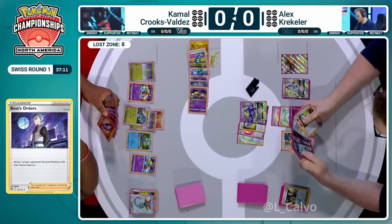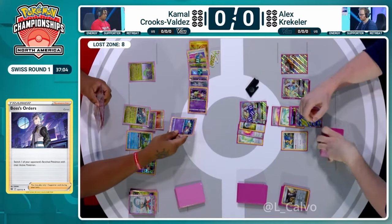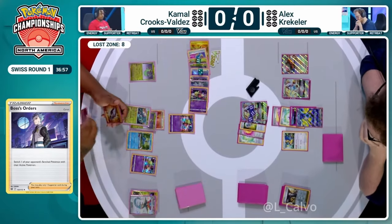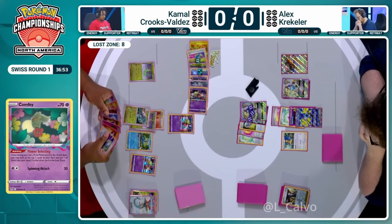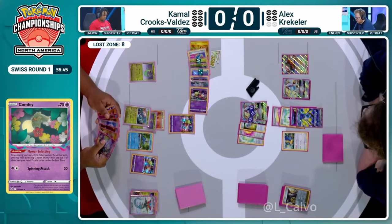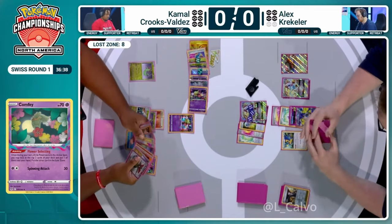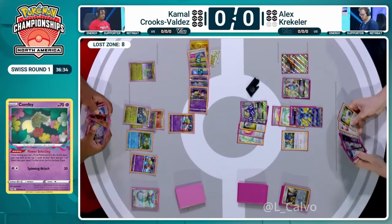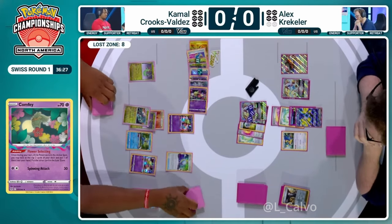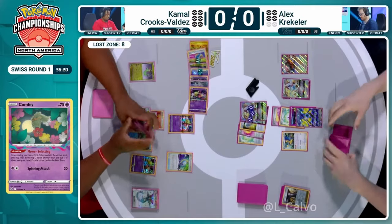Alex did not have the extra energy to take down Dragapult with Iron Hands — maybe didn't even want to, as he can now go for a 2-2-2 prize setup, which is really good. He knows Kamal's hand isn't great. Kamal top-decks Mirage Gate, but looking at the opposing field it's pretty daunting — even with a single Archeops and no Cinccino, you can see the strength and variety Lugia V-Star has as attackers powered by special energy.